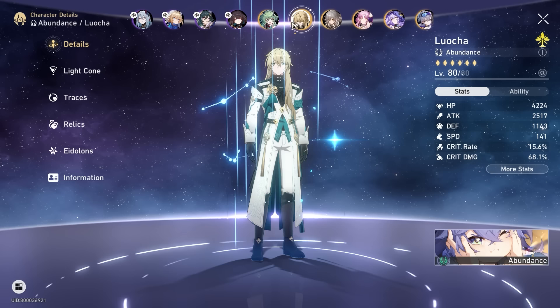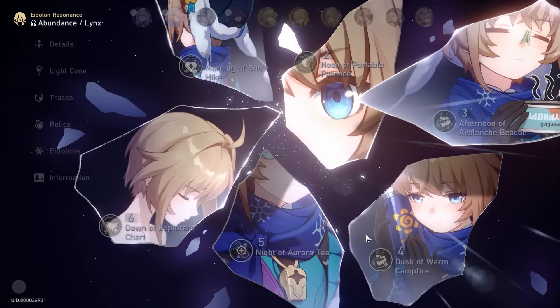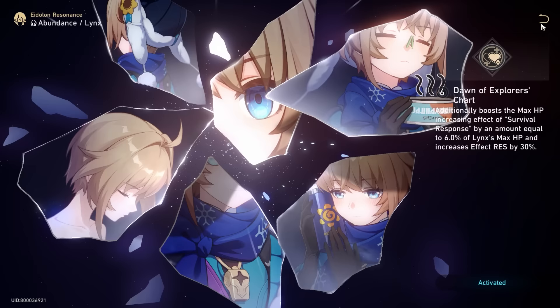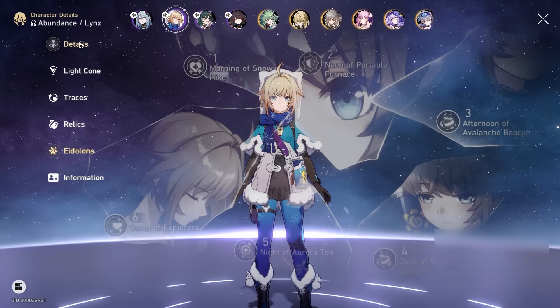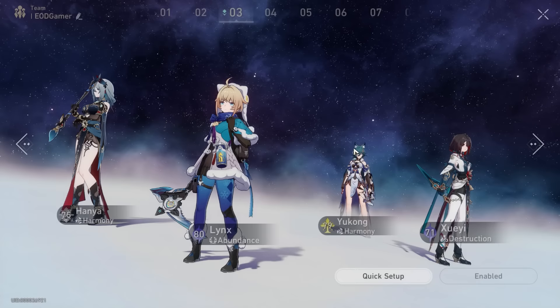Next up is Lynx, a free character. If you play her and haven't moved on to characters like Hua Hua or Luo Cha, this is a very safe character to get Eidolons on. There are no truly critical Eidolons — all of them just make her job a little better without changing her playstyle. If you're having a hard time sustaining with Lynx solo, getting her Eidolons will always help. Lynx is a very safe pick if you have no idea what you want.